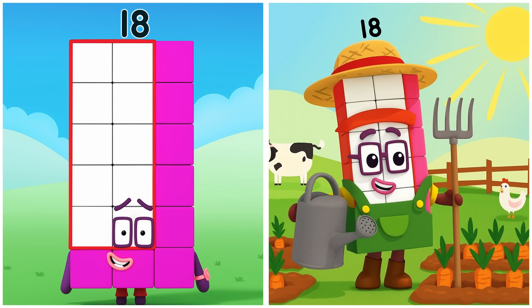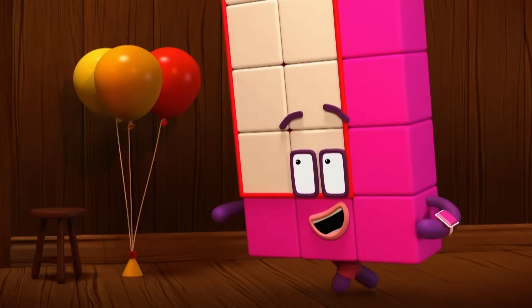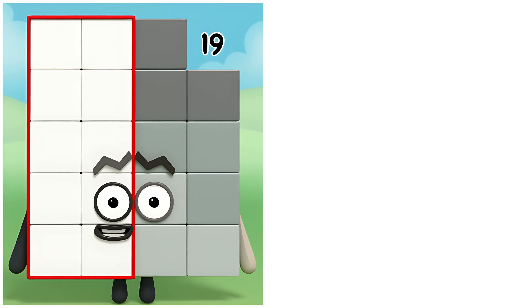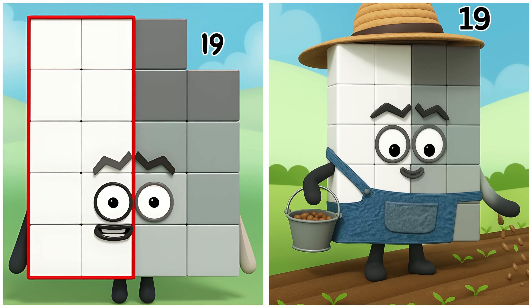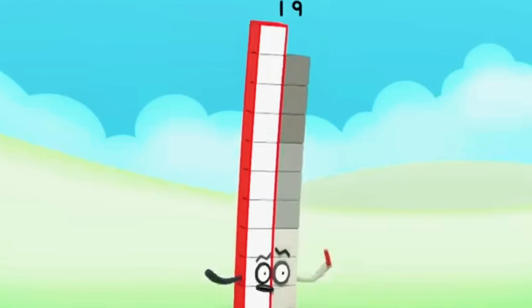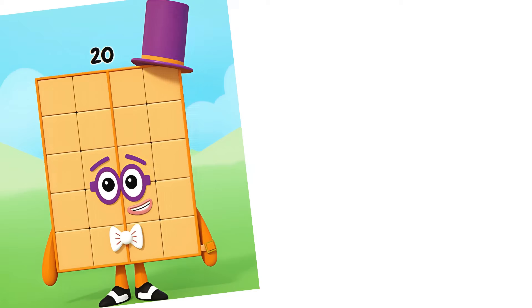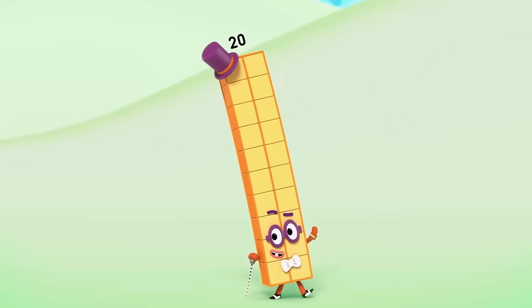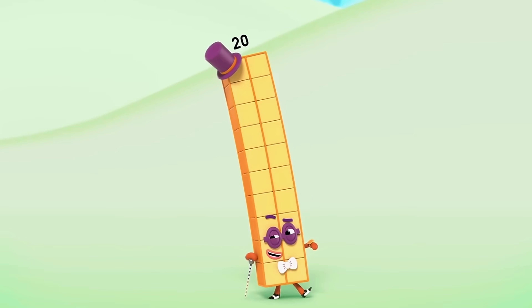18 is watering veggies around the farm. 19 is planting baskets of seeds carefully. Let's do this! 20 is filling the garden with young vegetable plants. Hello, hello! Did somebody say?